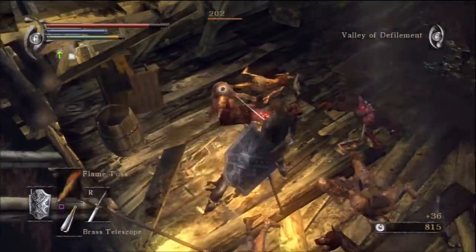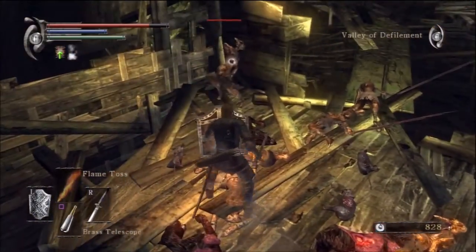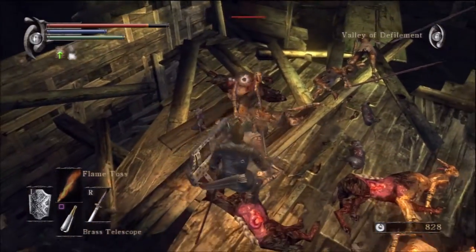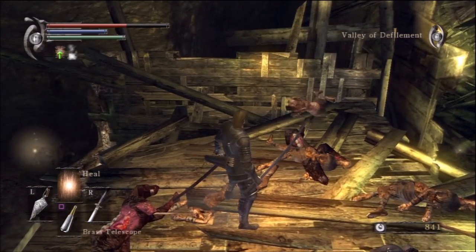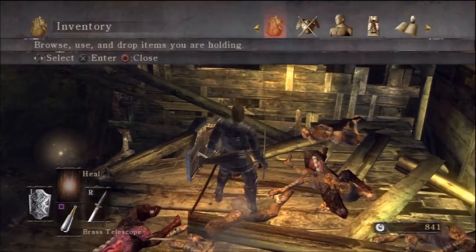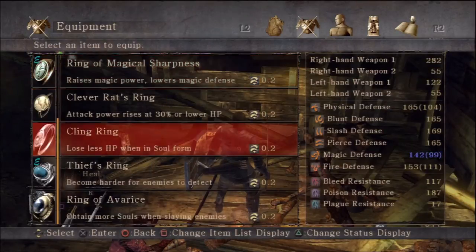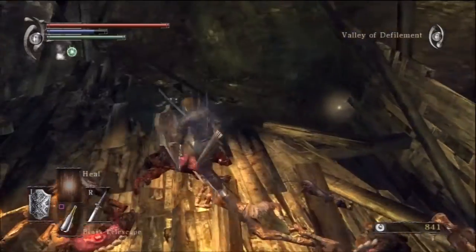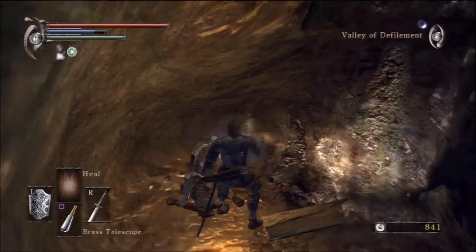Triple kill! Oh, maybe not — double kill. There's another guy. Just always kind of keep an eye on your back in here, because sometimes enemies seem to spawn randomly behind you. I figure this is a good time to heal. At this point I'm going to change my ring too — I don't really need magic in here, so let's switch to the one with regenerating magic power. That way we can use Heal periodically and maintain a full magic bar in case we need Flame Toss.